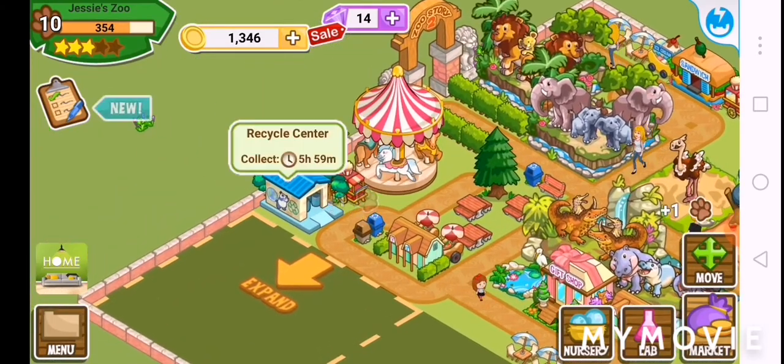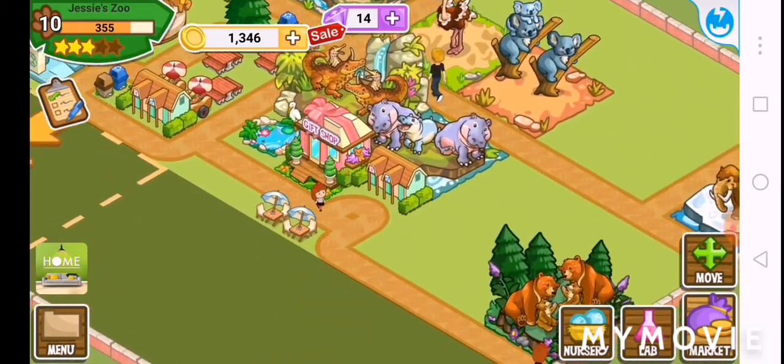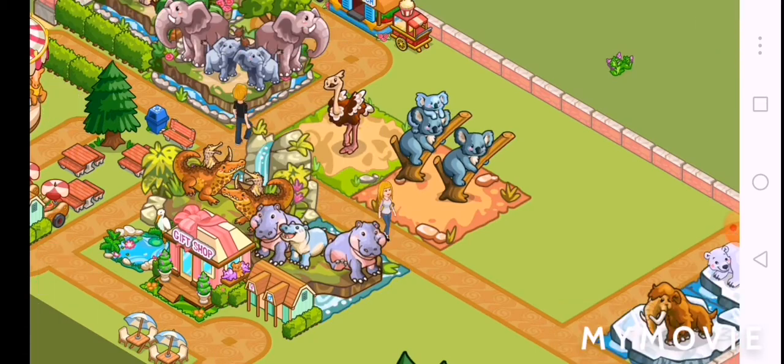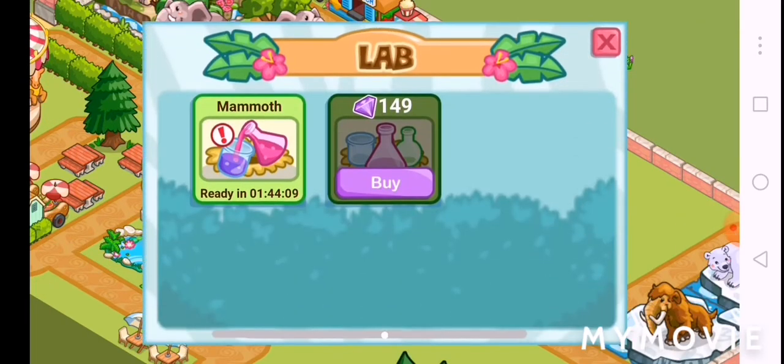I basically just moved the path and moved some of the attractions and stuff to make the zoo look a hell of a lot better. We've got a baby koala — I don't know if you guys saw that — and a hippo. Right now on breed I have a hippo and I got another mammoth.